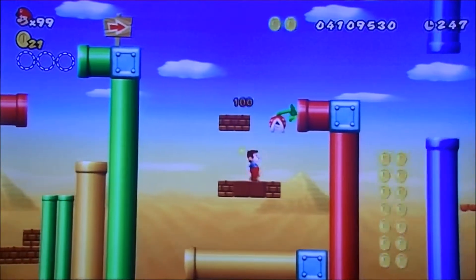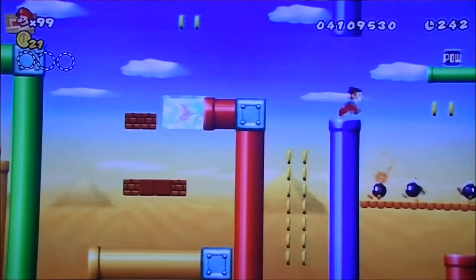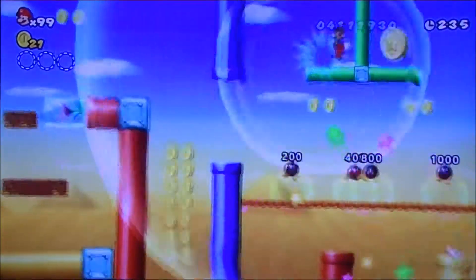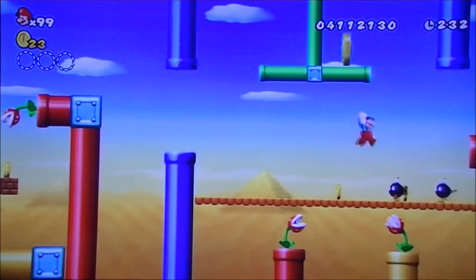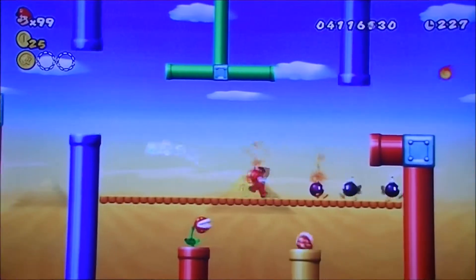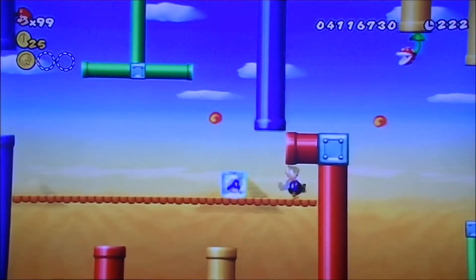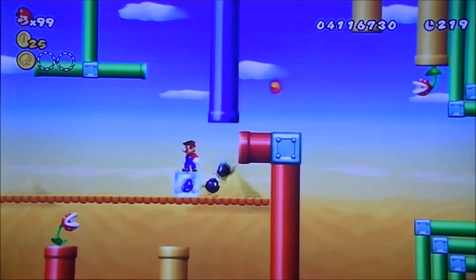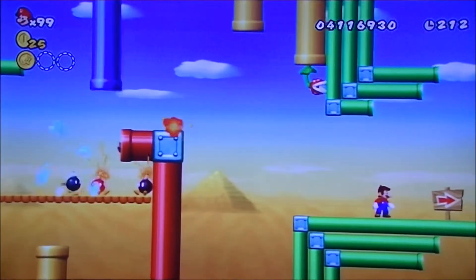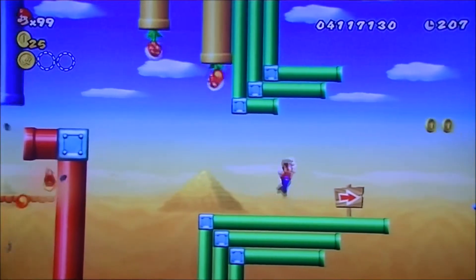We got our ice flower back. We're gonna use that. We'll jump off the pipe. This level is pretty tricky. I like how they use the pipes as ground.